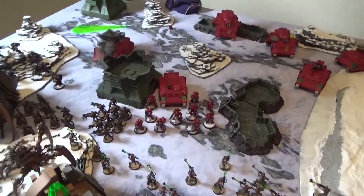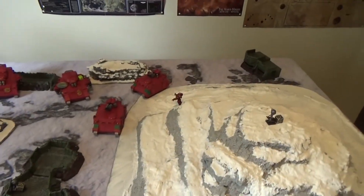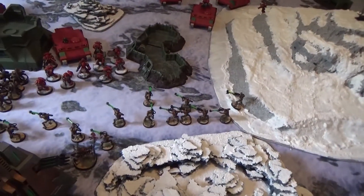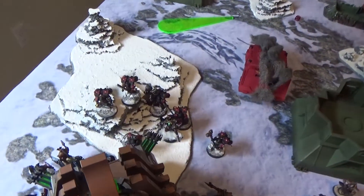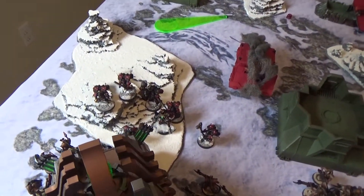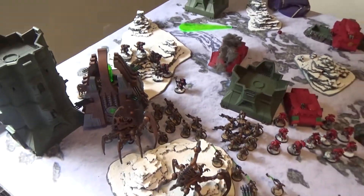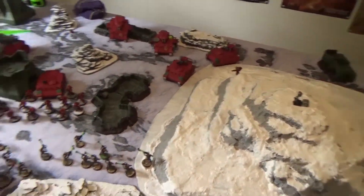Blood Angels Turn 2 ends. Marines jumped out and killed three or four warriors, who passed morale. A lone marine pulled back to hold the objective on the hill. The tanks repositioned to add firepower, though one Baal Predator immobilized itself on terrain. The Death Company and two surviving marines charged the warrior blob, wiping it out. One marine died to overwatch getting the Death Company in, and the other was killed in melee by a warrior. One Death Company fell, but the warrior squad was eliminated entirely.